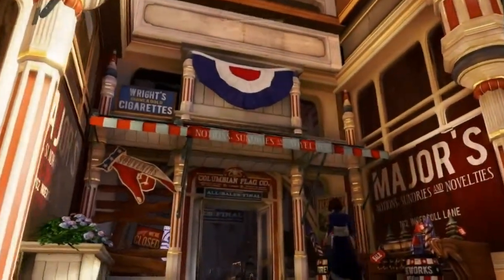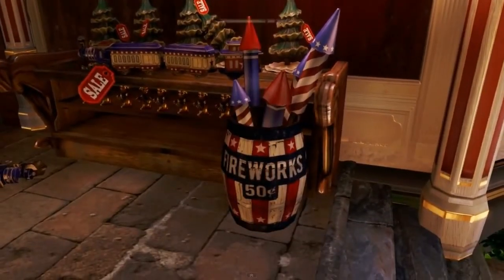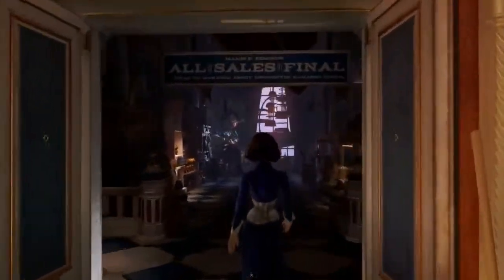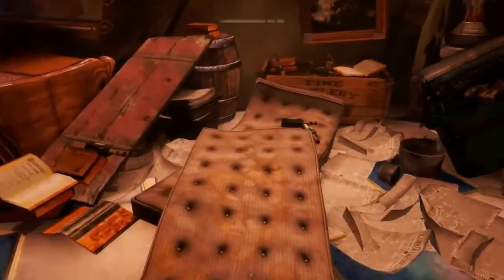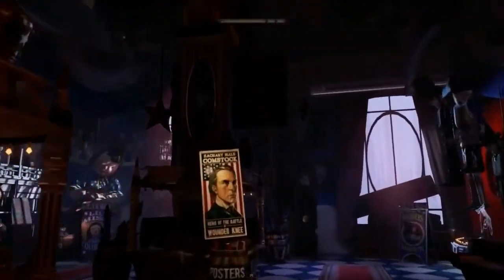When we start off, you notice we're following around this young woman. She happens to be Elizabeth, who's about 20 years old, and she was imprisoned in Columbia since she was five. So she kind of has this childish personality because she's been underdeveloped due to her imprisonment — it gives the game that little quirky feel. However, she is very powerful. She has the ability to manipulate tears in time, which is one of the main focuses of the game.